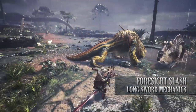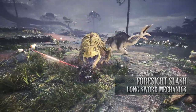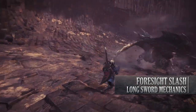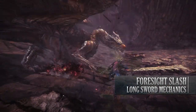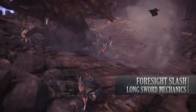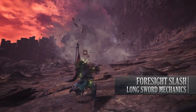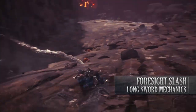The Spirit Round Slash that follows the Foresight Slash is unique in that it doesn't actually need any meter in your Spirit Gauge to be performed — you just have to successfully pull off that counter-attack. If the Foresight Slash misses or you mistime it and your Hunter doesn't spark blue, you won't be able to perform the Spirit Round Slash afterwards. You should also be aware that if you pull off the Foresight Slash, it will consume any red energy in your Spirit Gauge. So if performed incorrectly, it will consume that red energy and you'll have to start filling it up again.